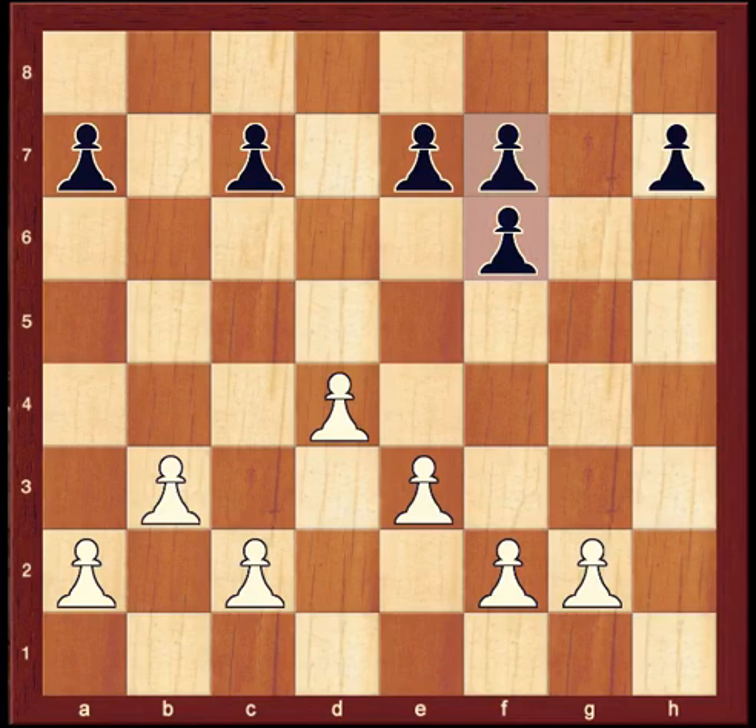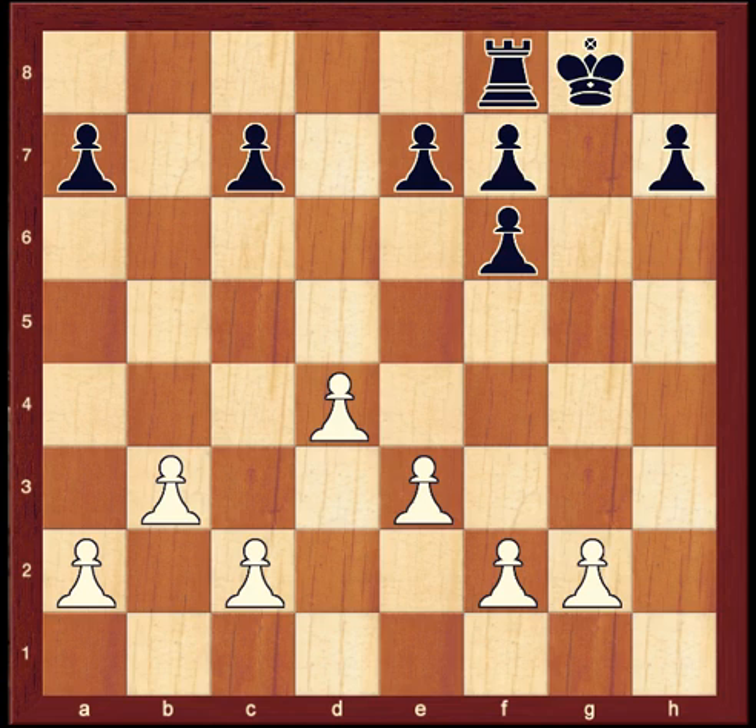In this position, black's f-pawns are doubled. The f6 and f7 pawns are on the same file — that's called doubled pawns. If this were a middlegame position and black were castled kingside, then the doubled pawns would be a hazard to king safety, because of the open g-file and weak h6-square.